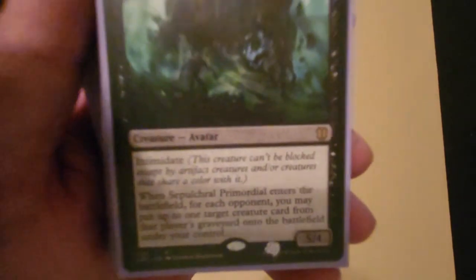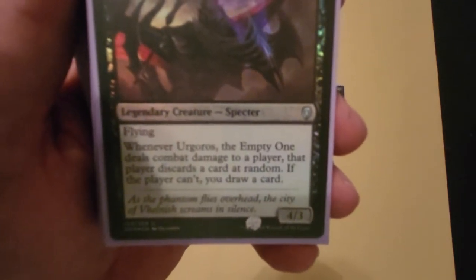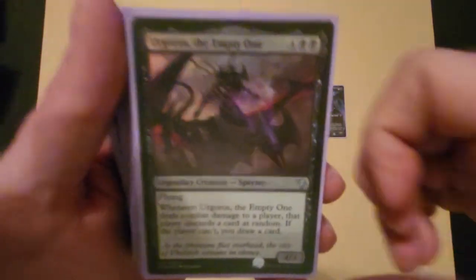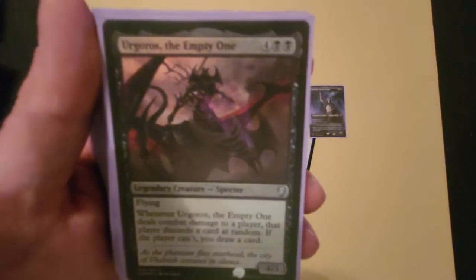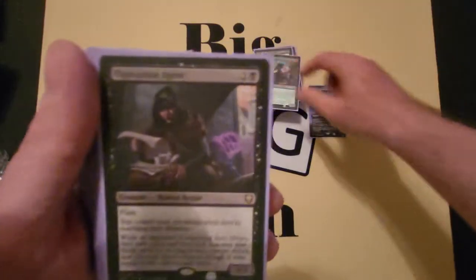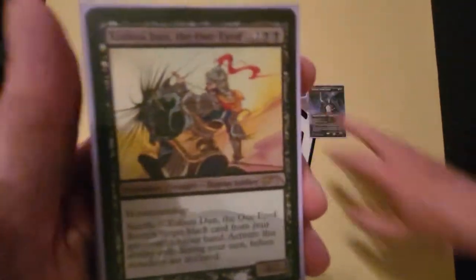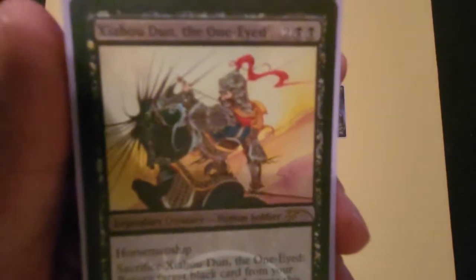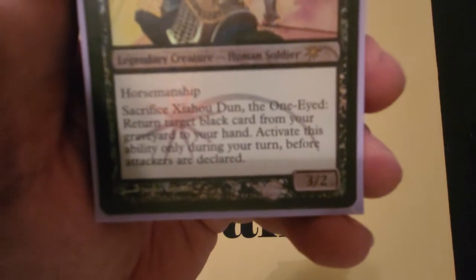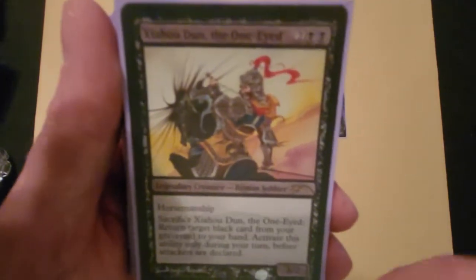Sepulchral Primordial is great because I'm making them discard lots of cards, so I can turn their creature cards in the graveyard into my creatures. The flying 4/3 that forces a random discard on hit — or if they can't discard, I draw a card — is great mid to late game hitting the player with no cards for extra draw. Opposition Agent: your tutor is now my tutor, too amazing not to include. And Zhao Dun, the One-Eyed goes in every mono-black deck I build — he has horsemanship and I can sacrifice him to return any black card from my graveyard to hand.